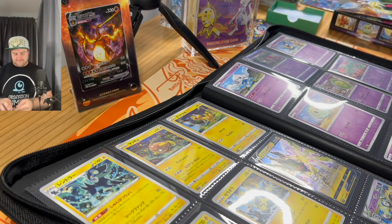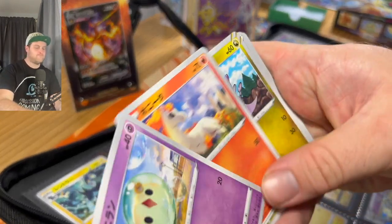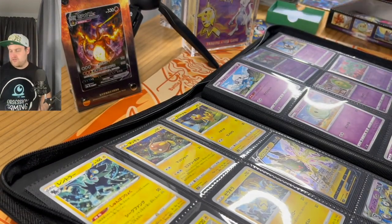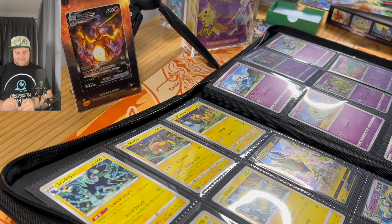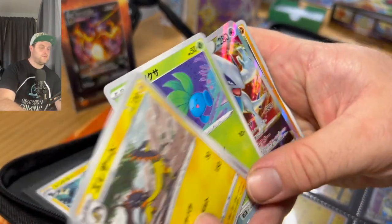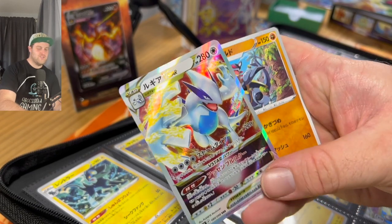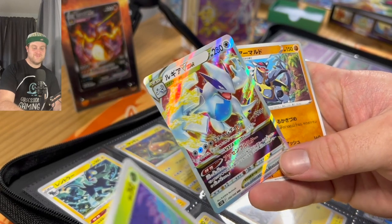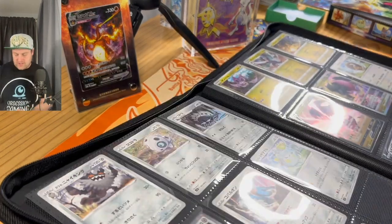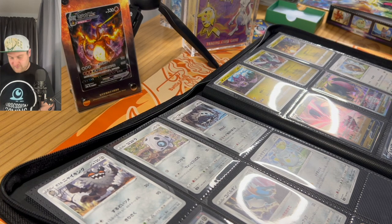Okay final two packs — last pack, let's go, finish off strongly. Nice — how's that to finish it off? Lugia V-Star to go with our gold Lugia! That's a good box, very very happy with that pull. We can pop that one into our binder — Lugia is going to go next to itself just there, finishing off that page. That's a very very nice little finish to that page.